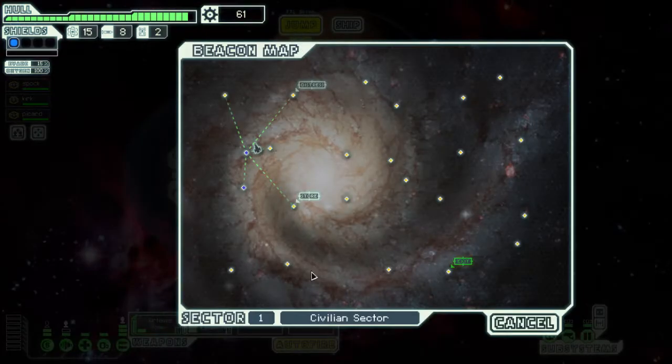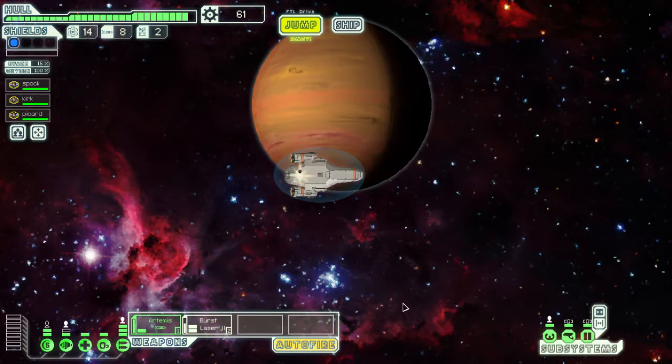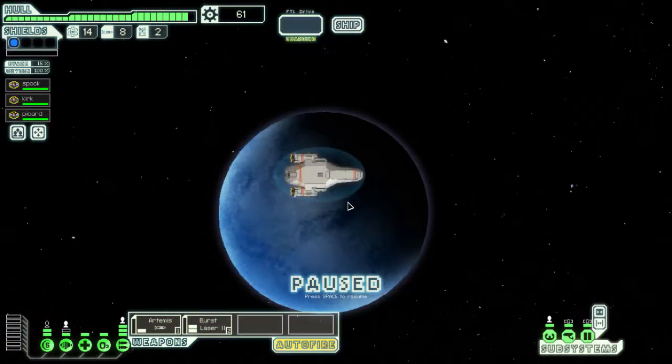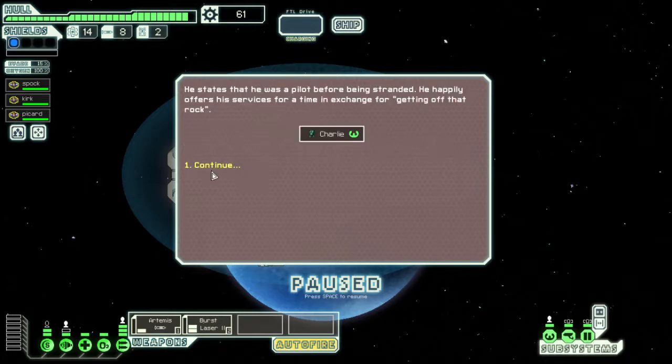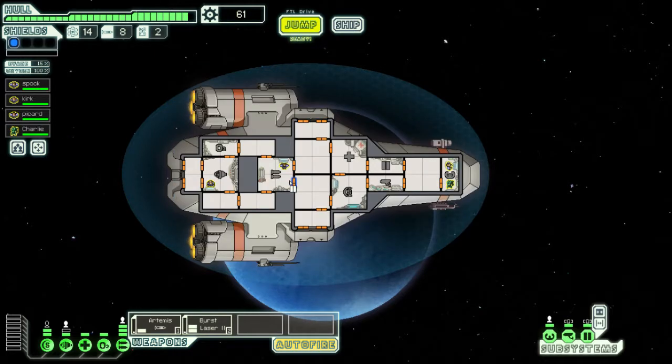We're going to respond to a distress signal and go down to the surface. We find a colony that was recently attacked. Exploring, we find a lone survivor and invite him to join our crew — Charlie, a pilot. Who's a better pilot — Charlie or Picard? Spock is piloting so he's a better pilot, so we're going to move Charlie to a different station.